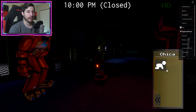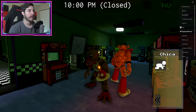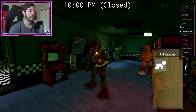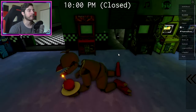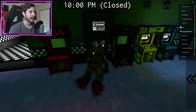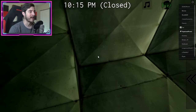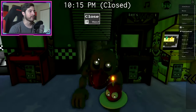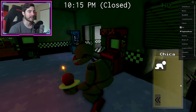Once 10 o'clock comes around, I'm gonna go ahead and put on my night vision — there we go — and I'm gonna head down into the vent and collect our first cupcake, which is gonna be right here. What you actually have to do is interact with it like that. Boom! Once you've gotten that cupcake, go ahead and stand right back up.